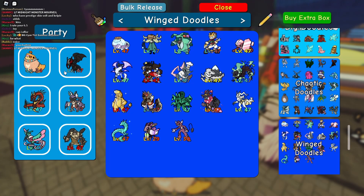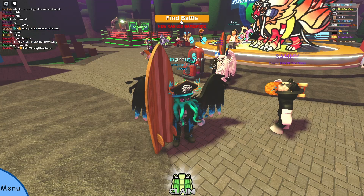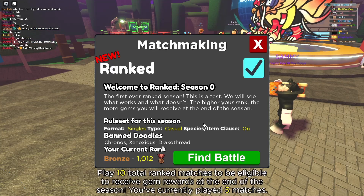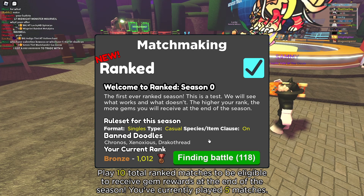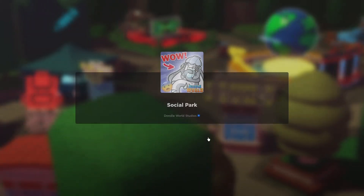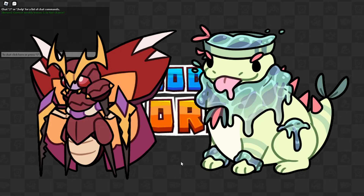We're going to swap Ripcarn for a Morthra and hopefully win the next game. I'm in bronze, so hopefully I get paired with a bronze person this time. My rank went down to 1012. But I'm determined to win, even though a third of my team is literal dog crap. I also just realized I put two Awakenings on one team, but it's whatever.